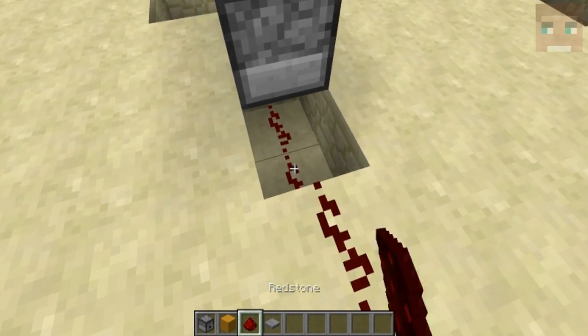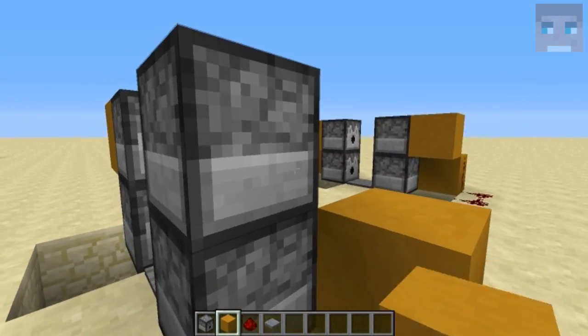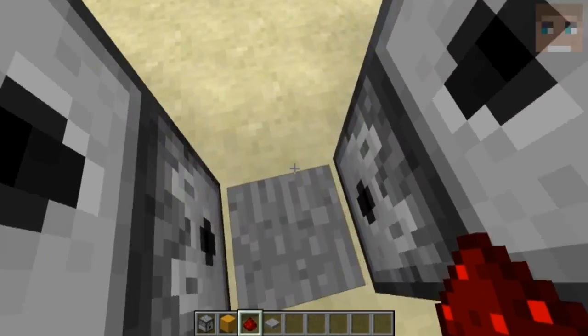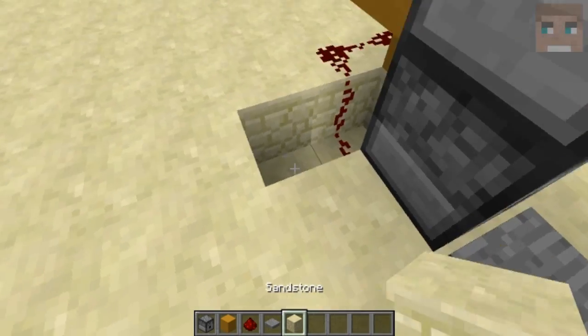From down here, go up — let's do it this way, so it is perfectly mirrored. And then we're done. We can trigger all these dispensers by stepping on that pressure plate.